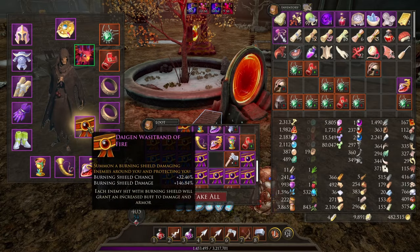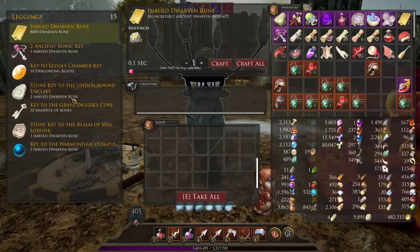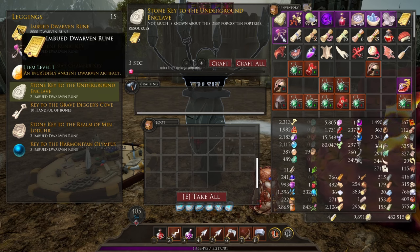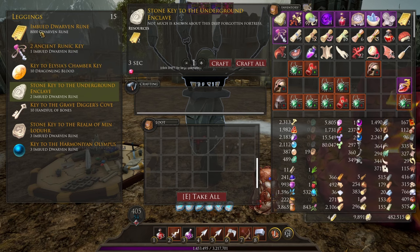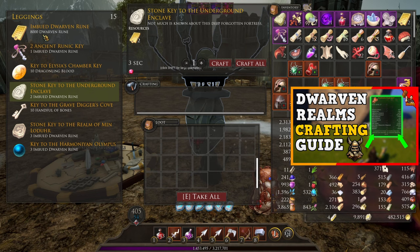Where you get belts is through the Underground Enclave — I'm going to show you the exact location for it. In order to get into the Underground Enclave you're going to need to at least get to Rupture. I don't know what level it unlocks, I think it's 30 or 40 — it's pretty early on. In order to get in there you're going to need two imbued dwarven runes. I would not spend your 8,000 dwarven runes — if you saw our crafting video you'll know why I'm saying that. Make sure you check that video after you watch this one.